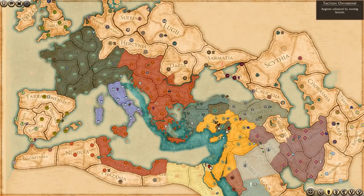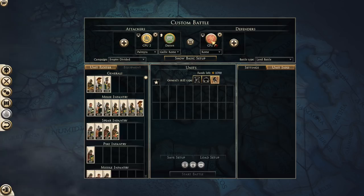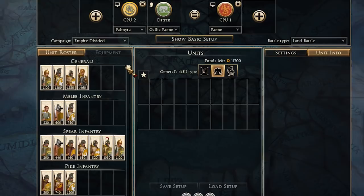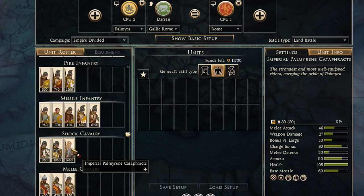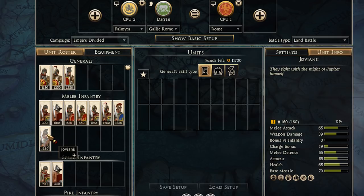The most interesting combat is often in the north and east, where you'll see a lot more unit variety. The Roman rosters largely share a base of a few units and then have their own strengths. Palmyra's roster relies mostly on spear and pike infantry with very few melee additions, so expect hammer and anvil tactics with chariots and cataphract shock cavalry. Gallic Rome relies more heavily on a combination of spear infantry and melee, complemented with chariots. Rome has the most traditional roster — largely melee infantry dominated with strong melee cavalry and the new addition of pikes.